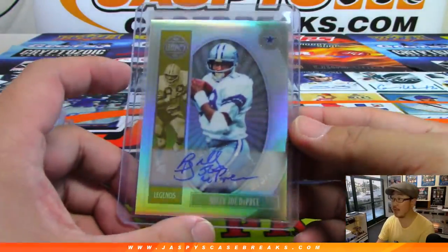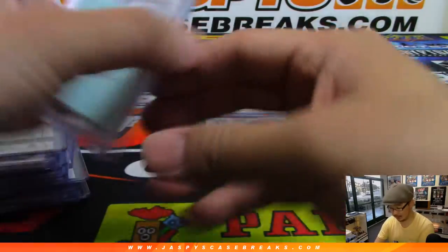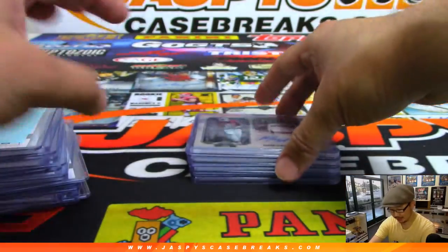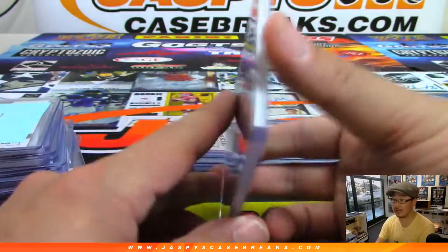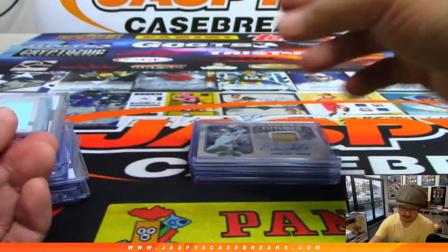Ravens had a nice break. Another Legend auto — so it looks like a few Legend autos. A lot of cool RPAs. We haven't seen any lower numbered RPAs, which I think have like bowl patches and stuff like that. Nice Marquise Brown. So we're still looking out for those. That's out of 10.